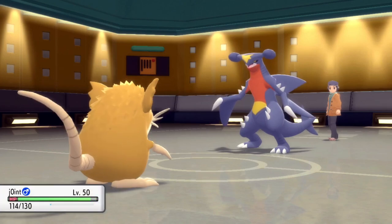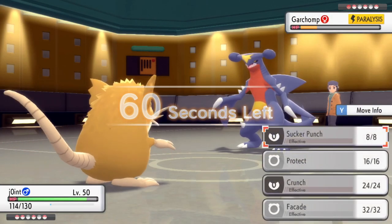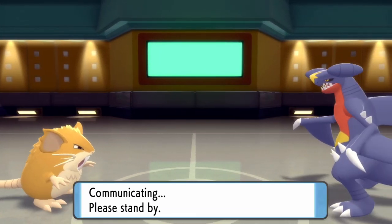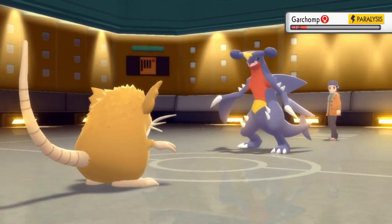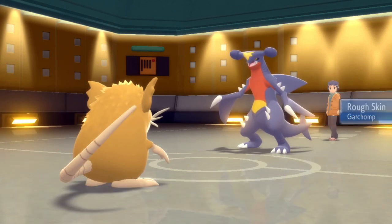I get a free switch and figure watching a Raticate take care of a Garchomp is not something you see every day, so I send in Raticate. I outspeed because Garchomp is paralyzed, and a Facade takes care of the Chomp. Pretty damn solid — three very scary top-tier mons already gone and I'm feeling pretty confident in my Normal fellas.